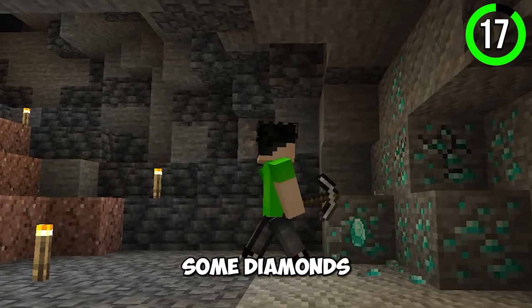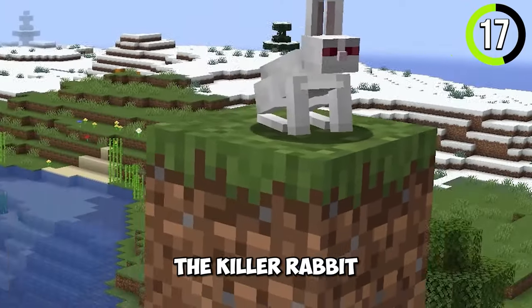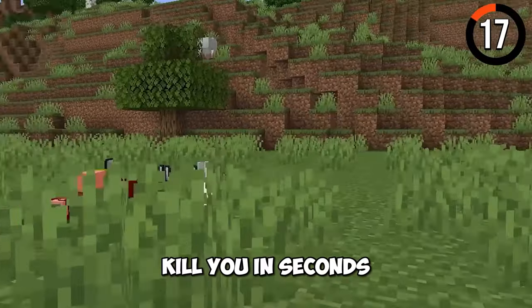Imagine your day going smooth — you've mined some diamonds, built a house, survived the night, and all of a sudden... This is the killer rabbit and it was actually once in-game, but Mojang removed it because it was too overpowered. This rabbit would kill you in seconds.